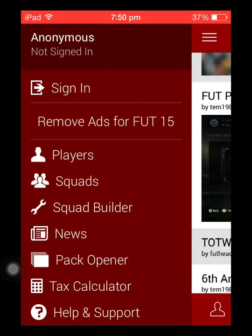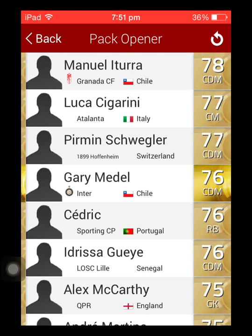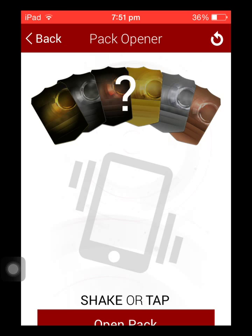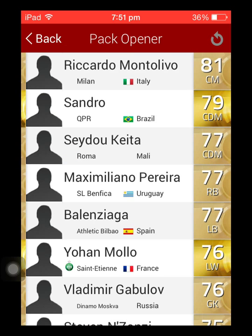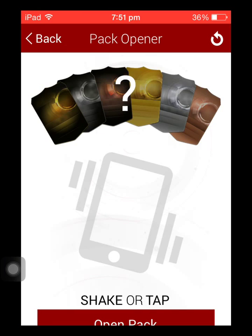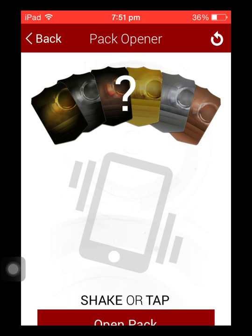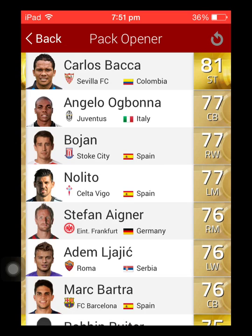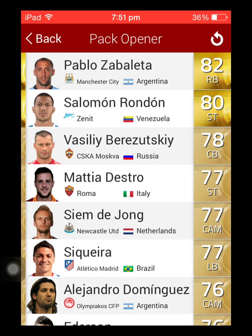Then we've got the pack opener — this is what my friend was talking about. You can just open any pack you want, open packs, do whatever you want with those packs, make them into a team. As you can see there's Jack Wilshere, Kastan, Carlos Valor, Griezmann — you can get any sort of players, it's luck of the draw. Diego Lopez, Zabaleta, Rondon — that's actually pretty good.